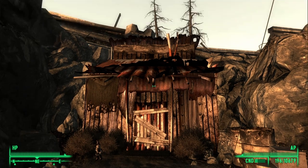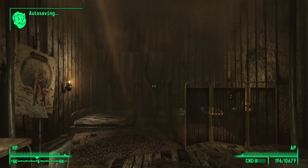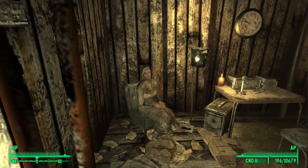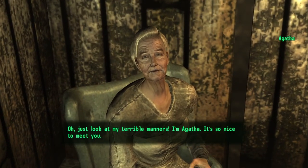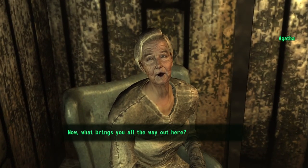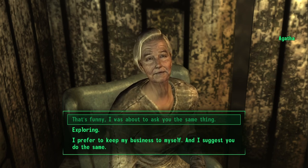Once you make it to the entrance, go ahead and go inside. Once inside we will need to speak to Agatha. Go ahead and select the first option, simply saying 'that's funny.'